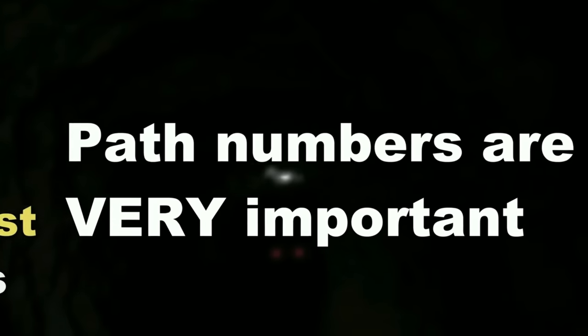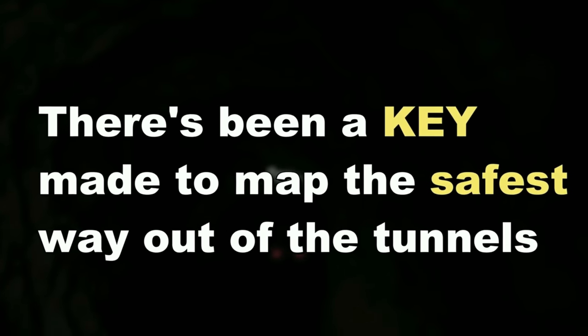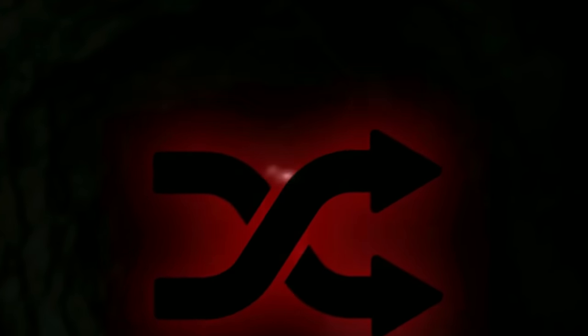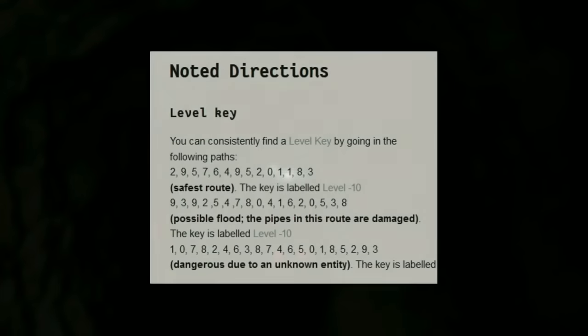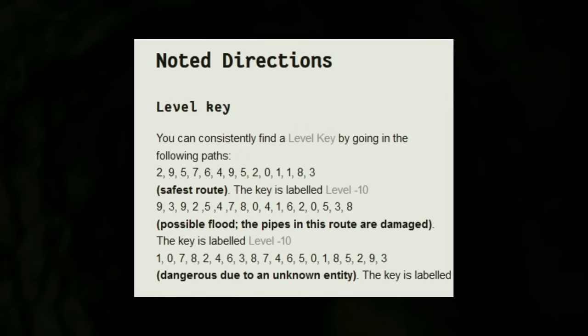Those numbers from 0 to 9 that each path is labeled are really important, and there's been a key made for the safest route. The key is 93925478041620538 — those are the paths you have to take to get out safely. The numbers are on wooden signs by the paths, so look for that sequence. The first path you'll take will be 9, then 3, then 9, and so on. There are other paths with keys as well which could be more dangerous or lead to a different entity, so don't get confused — you have to follow that exact code.